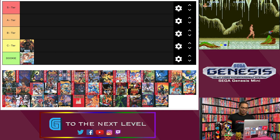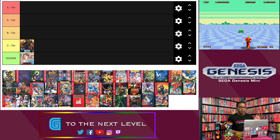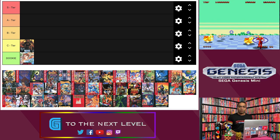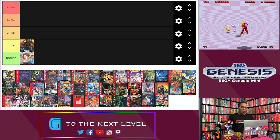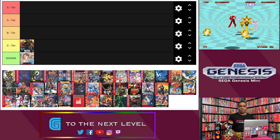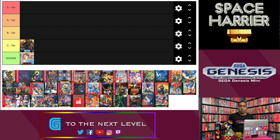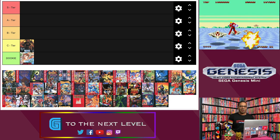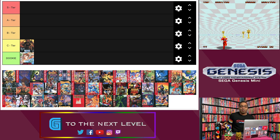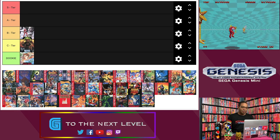Next is Space Harrier 2. I'm looking at all these games from a 2019 standpoint, trying to leave my childhood memories out of it — how do I see these games right now? Space Harrier 2 aged a little bit better. I still wonder why Space Harrier 1 never made it to the Genesis, but making an original game for it was a pretty good move by Sega. The scaling effect still looks kind of wonky, and it does get hard in later levels. If you're really good, you'll beat it in about 30 minutes. Still fun though, so I'm ranking it B tier.